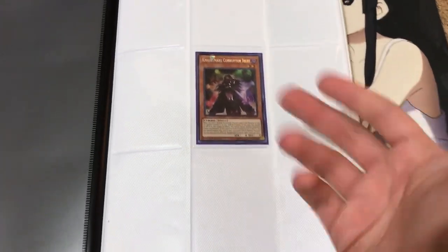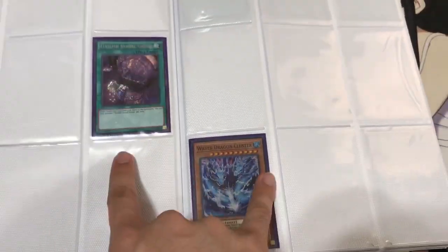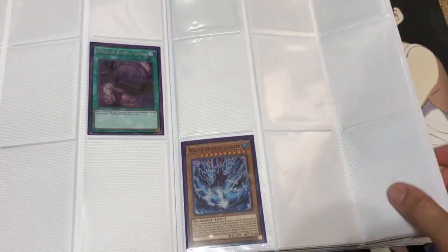This binder has pretty much been cleaned out, but still have a few small things that I just didn't want to move around yet — that's a Corrupter Iblee and some red reboots. Like I said, very empty with this binder, but I was probably going to empty it out after this video anyway, just wanted to show what I had left in it.